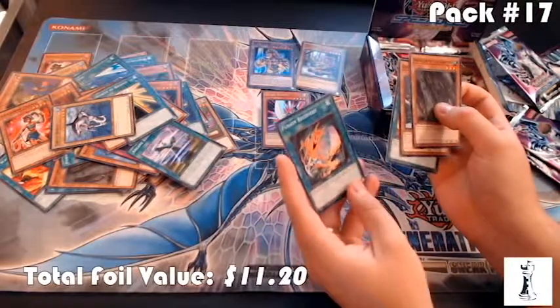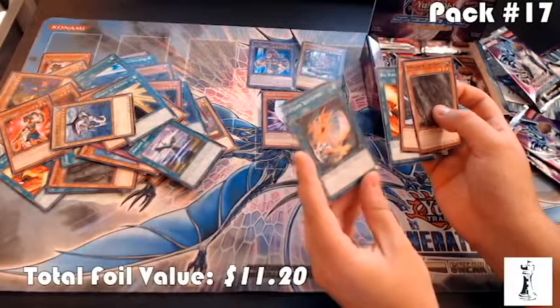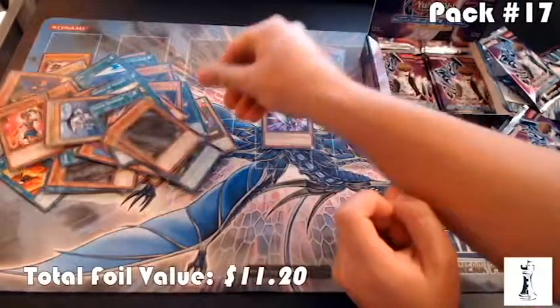Another Big Wave Small Wave. Fusion Recovery — I've seen this played. This can get your Polymerization back and a fusion monster material from the graveyard.